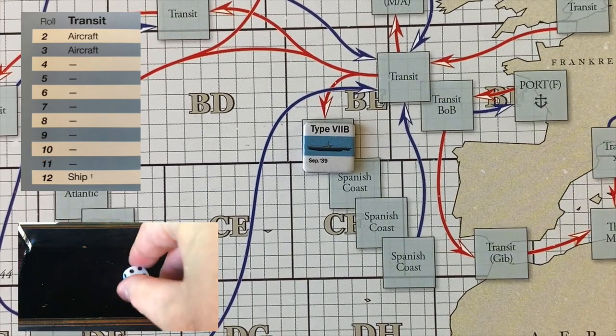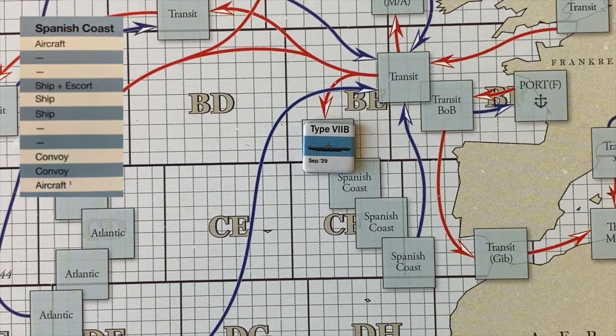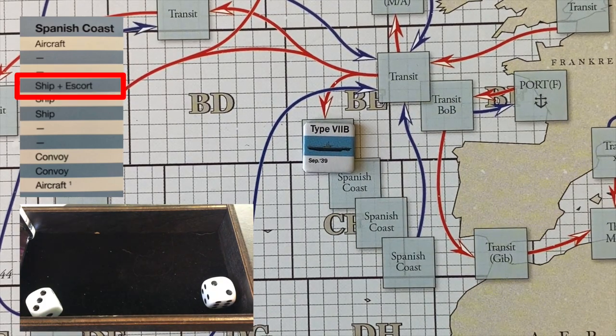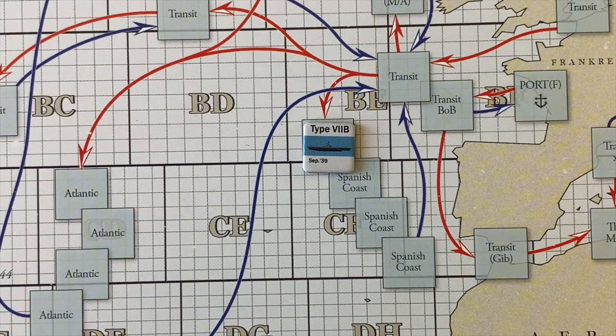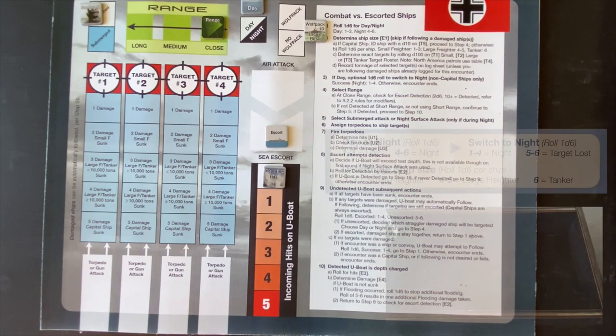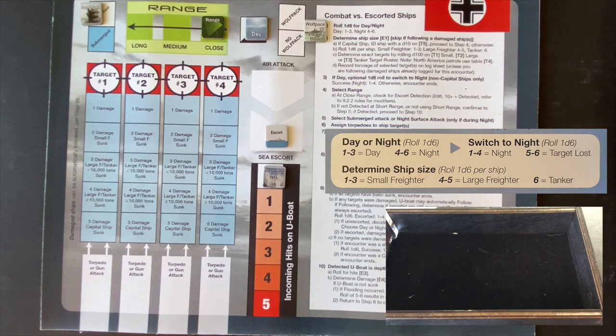Let's see if we can get some targets of opportunity. A six or seven brings up a straight ship, which would be nice. We roll a five — that's a ship plus an escort. This is our first time running into an escort since our earliest missions. Let's go after it. We place an escort in the sea escort box. We roll for day or night — hoping for nighttime with an escort present — and we get a three, which means it is daytime. That's not ideal. Now let's see what type of ship this is.